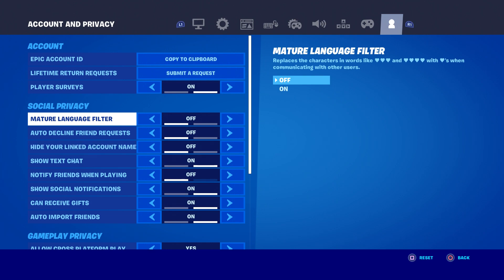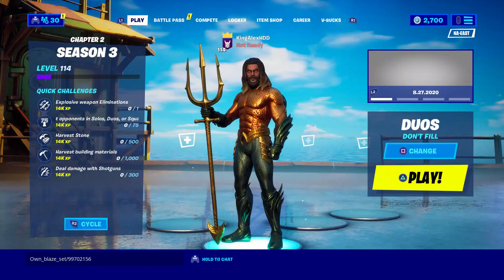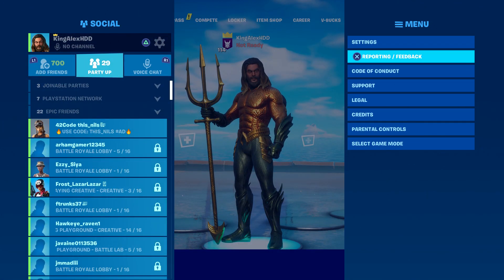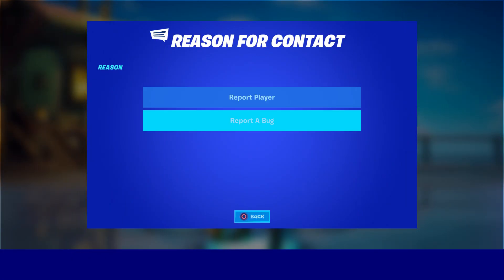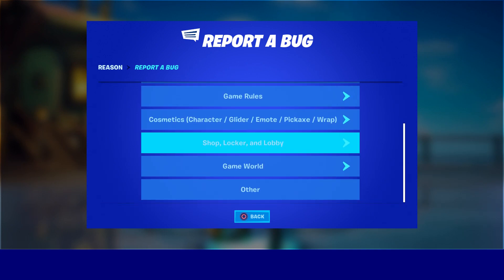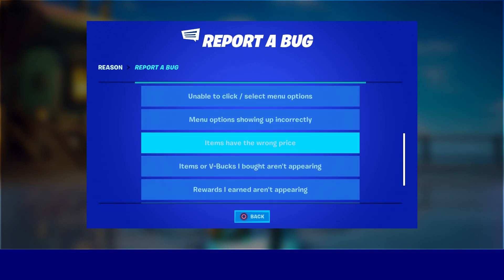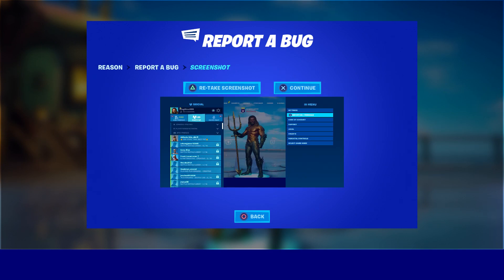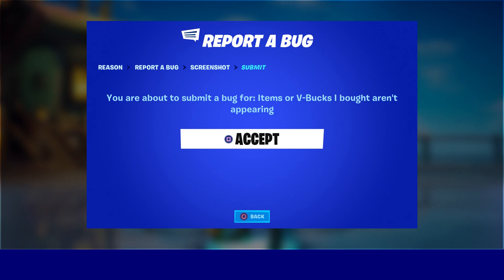Once you go to language, click on off and press triangle, or just click apply — just like that — then go back to on and apply. Back out and press the pause menu again, go to report and feedback, click on report a bug, scroll down to where it says shop, locker, and lobby, click on that, then go to item or V-Bucks, and then click continue.